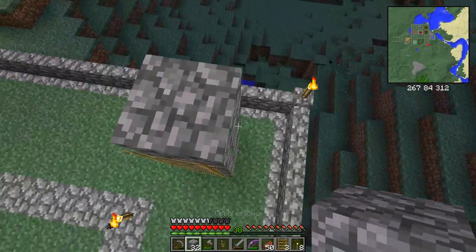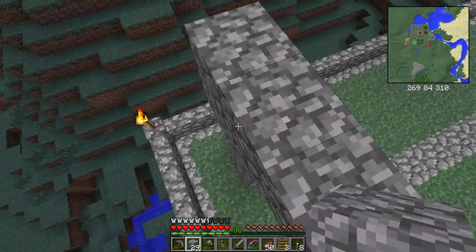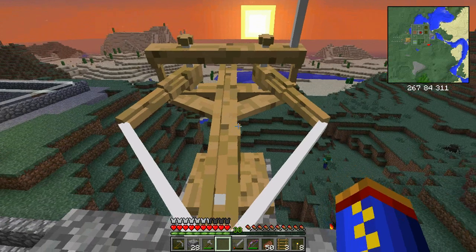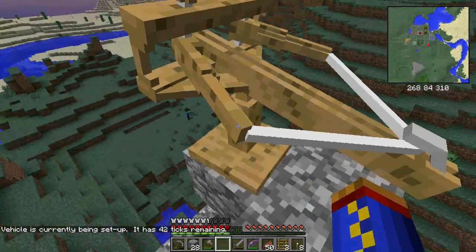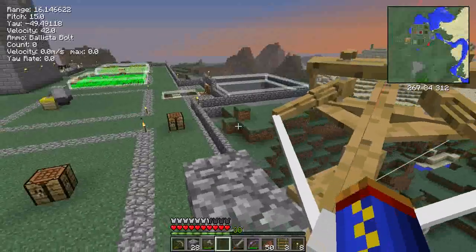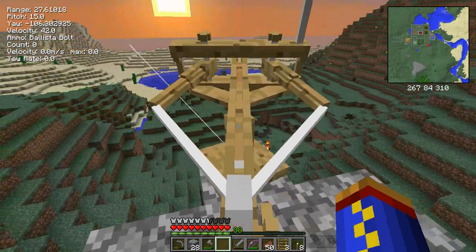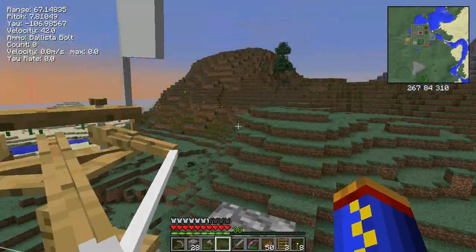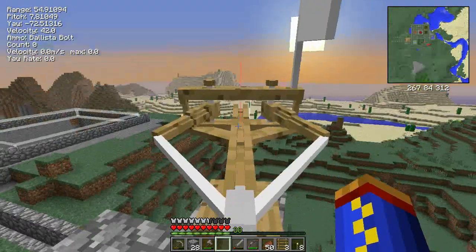I'm just going to make a little platform here. That looks good. Ballista turret. Oh, there's a time limit — you have to wait until it's ready. It looks like I'm ready here. Okay, so I'm turning. And I can adjust. Ooh, I don't seem to be able to adjust it up and down. I will need to get some additional parts in order to be able to do that.